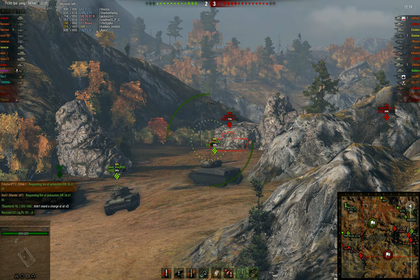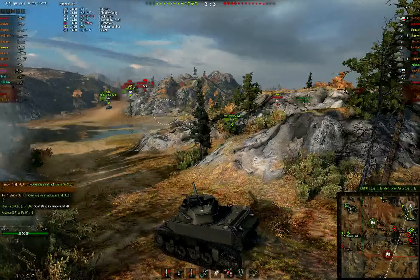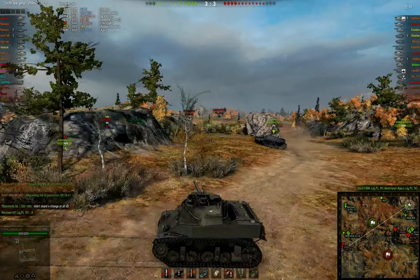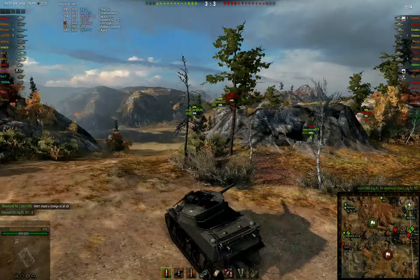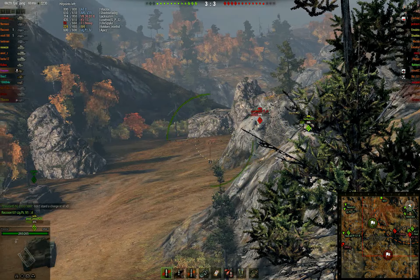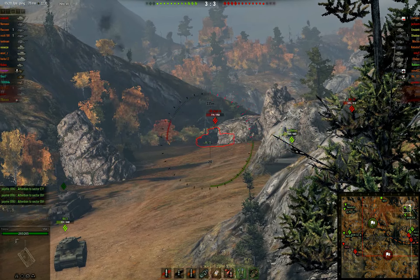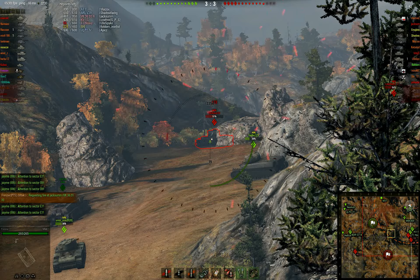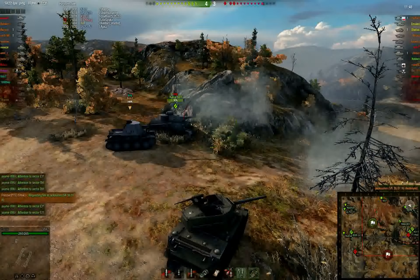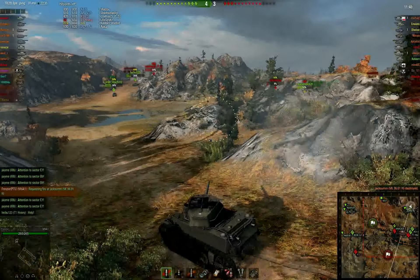I didn't really know what to do in this battle. It's a tier 6 battle so I just camp and attempt shots. The regular shells on this gun only penetrate 101mm — they even bounce on the side of the VK. It does penetrate the side but there's still a chance it might bounce. I think the VK-36 has about 80mm of side armor, something like that.